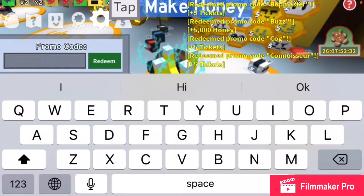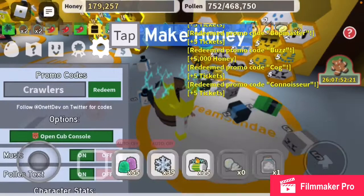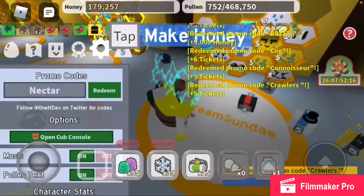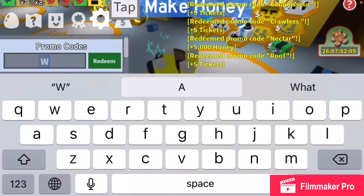Hopefully all of these work. The only one so far that hasn't worked is '5milmembers.' Next is 'Crawlers' — 5 tickets. 'Nectar' — 5,000 honey. 'Roof' — 5 tickets. And last but not least, 'Wax' — 5,000 honey.